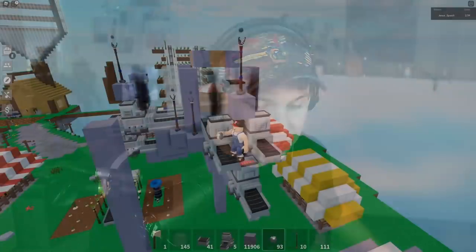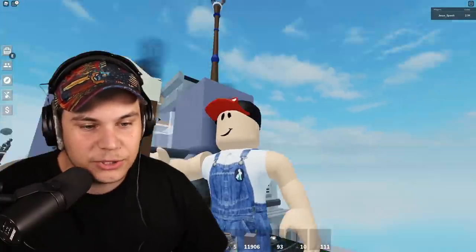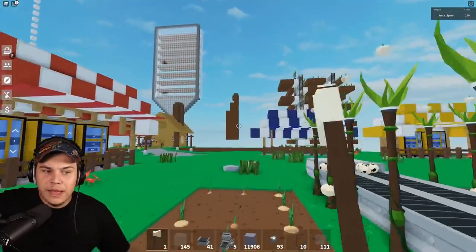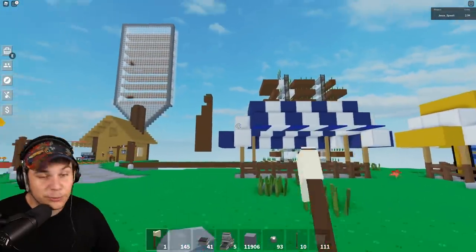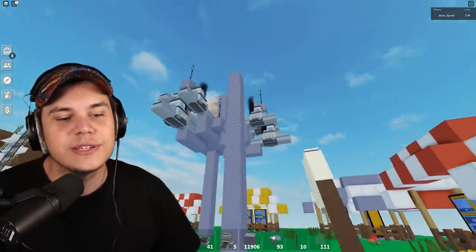A skyblock update released and a lot of people are very mad because their current farms aren't working the way they used to. If you had an old farm, you're now going to start getting oily crops, and people don't like oily crops because they don't sell for as much money. Today I'm here to show you a design that will allow you to turn any old farm into one that automatically waters crops.